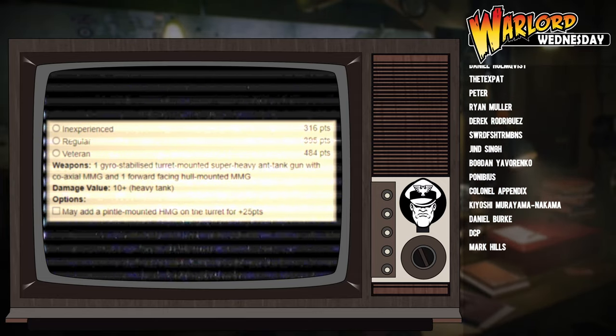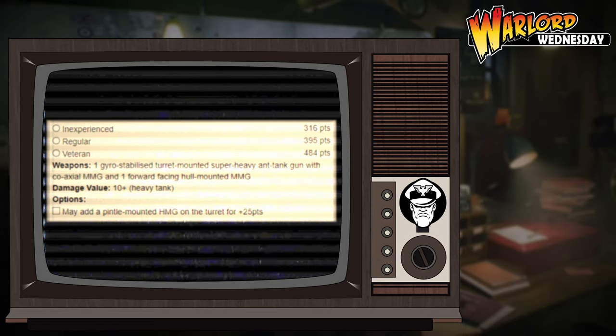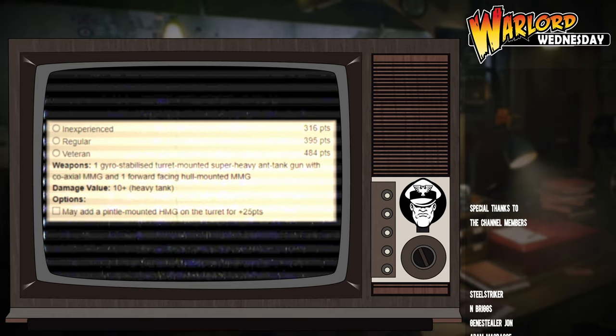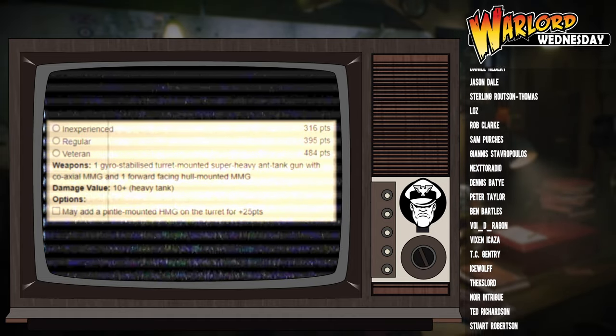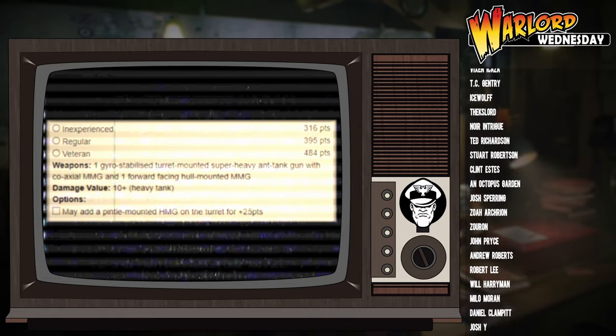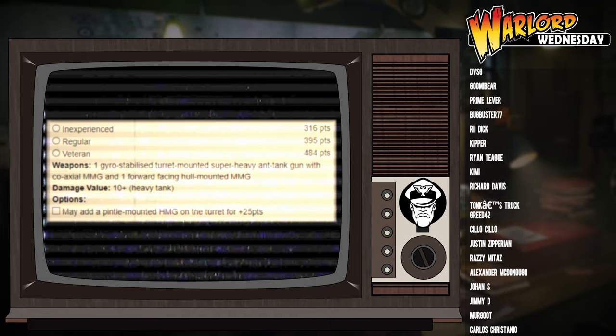If you take two pins on an inexperienced tank you're down to Leadership 6 and will be forced to rally, taking it out of the fight. Overall, if you're going to take an expensive unit like the Pershing, avoid inexperienced - there's no point taking a big unit and having it be useless just because it's cheaper. In a standard thousand to twelve-fifty point game, you probably want to stick to regular. Regardless of veterancy, every Pershing comes equipped with a gyro-stabilised turret-mounted super heavy anti-tank gun with coaxial MMG and forward-facing hull-mounted medium machine gun.